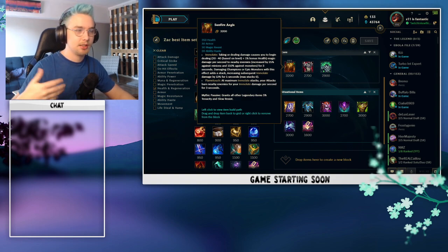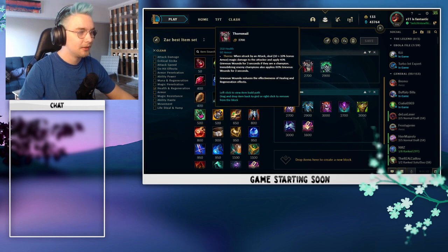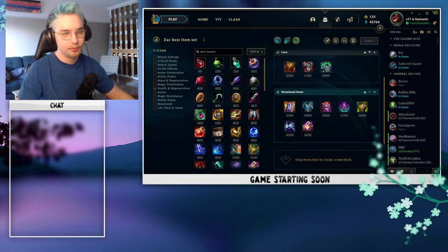As a core item for consistency, Sunfire Aegis is a very fantastic option on Zac. It provides everything you need: ability haste, armor, magic resist, a nice Flame Touch passive that lets you damage nearby enemies and be a menace in teamfights, plus tenacity and slow resist from its mythic passive. Moving on, Thornmail and Spirit's Visage are really awesome core items against a standard team composition with a mix of both damage types.